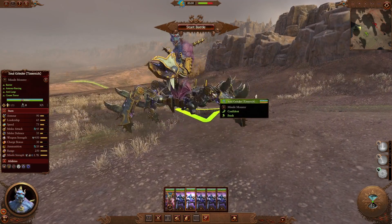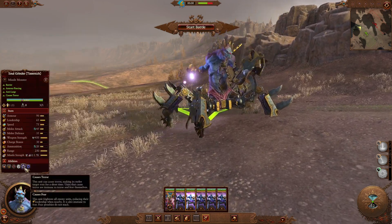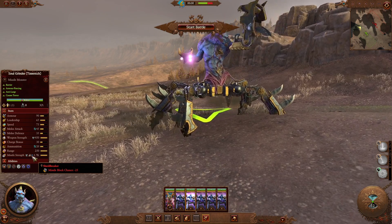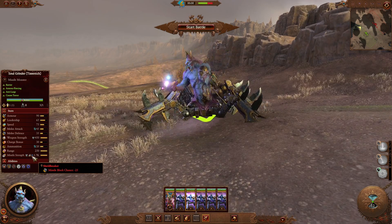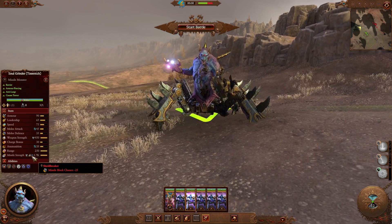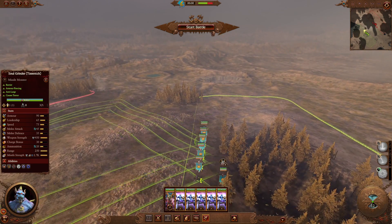Soul Grinders have some cool effects now. First up they've got Wall Breaker, making them very good at sieges — keep in mind that walls and gates have been increased in terms of how much damage they can take in SFO Gremhammer. They've also got Shield Breaker, which is a contact effect added to ranged attacks, making ranged attacks even better. Now their projectiles shoot five instead of one, so if you want to focus on range builds you're going to want at least one or two Soul Grinders. It's always kind of cool to see a Soul Grinder shoot a lot of stuff.